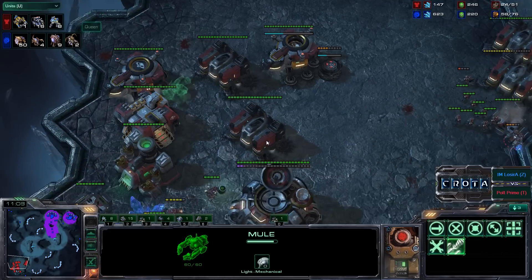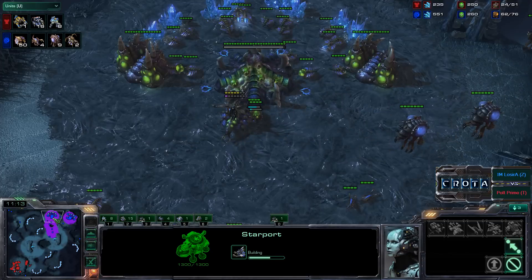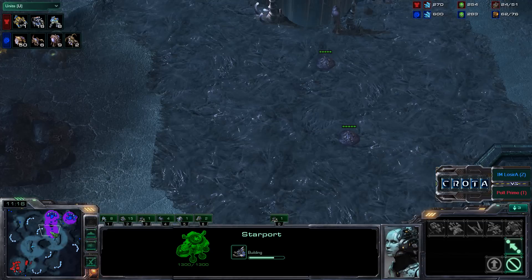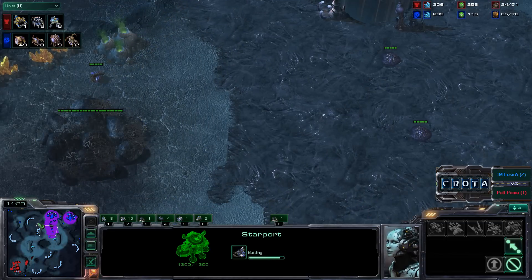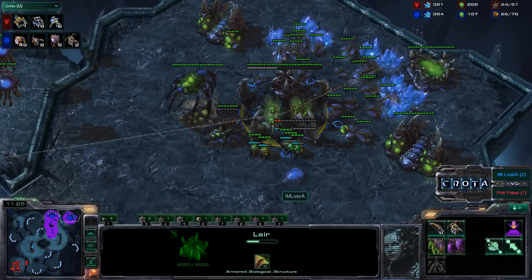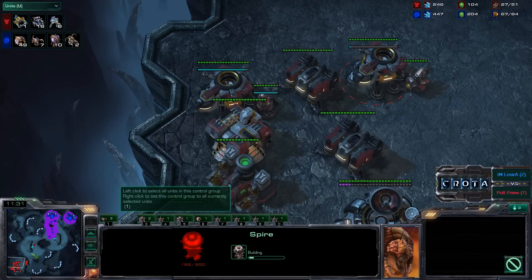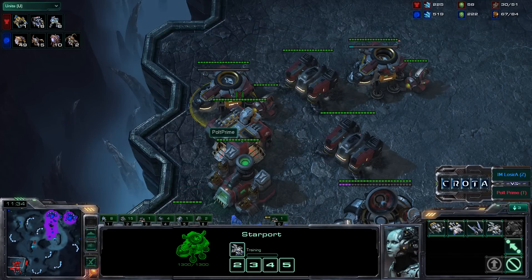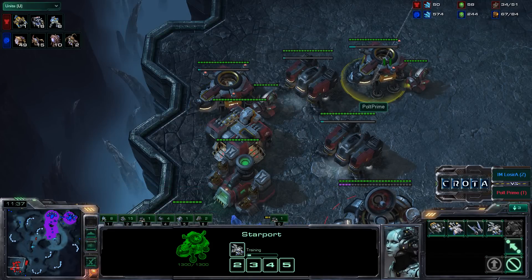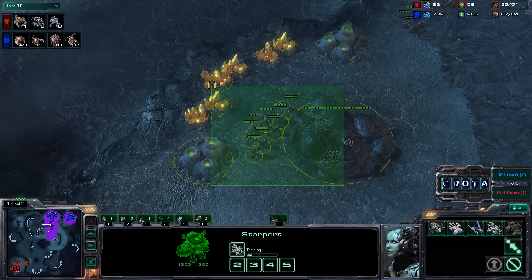We are now going into a double Tech Lab, so it is going to be double Banshees to try to finish this game and regain his economic lead. So double Banshees now being trained. We are also getting a Spire now being started. Those Banshees take 60 seconds to build each, so as those Banshees are coming out — 60 seconds to build plus the flying time.